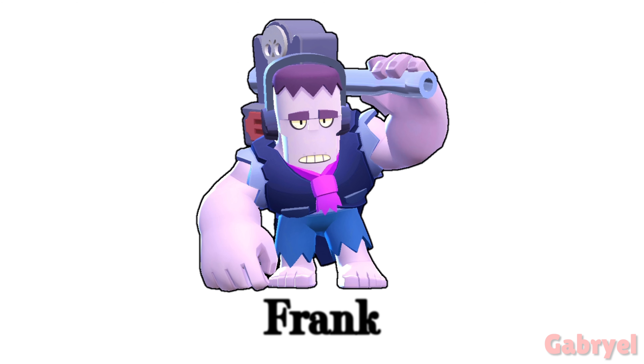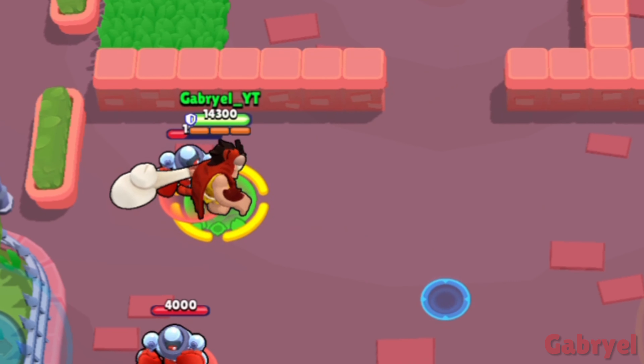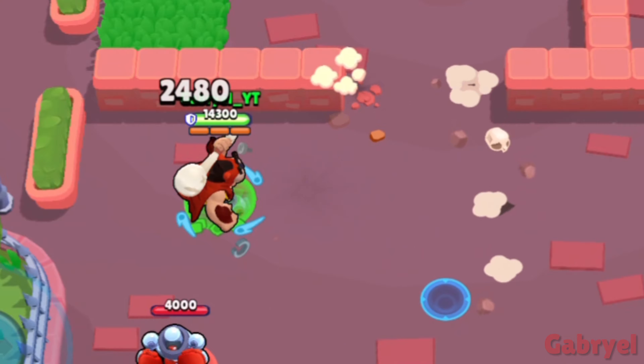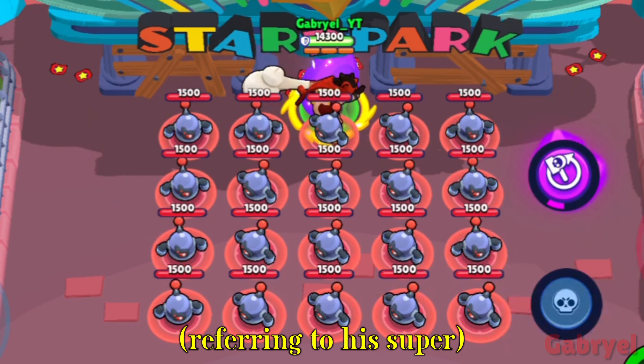Frank. Frank can attack a bit behind him. This also applies to his super. Also, his Hyper Charge can be dodged if someone is in the right position.